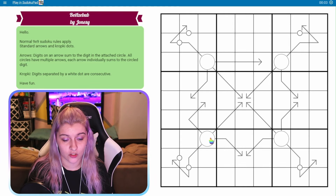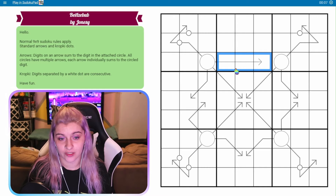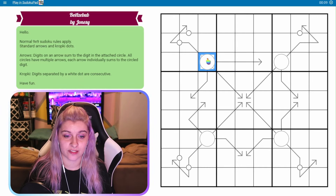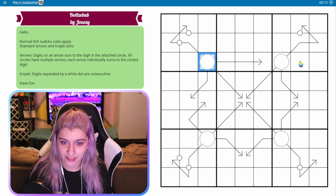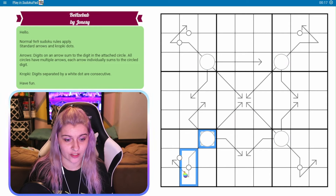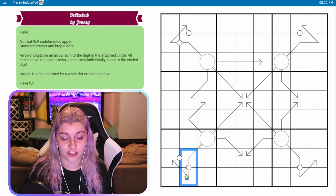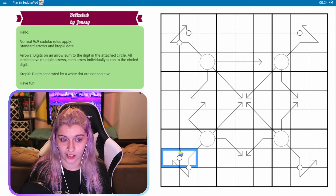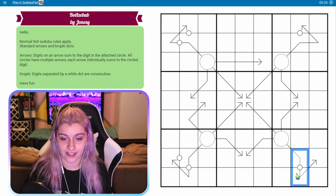I didn't go over these. So arrows: whatever digit is in this circle, these three digits will sum to this, these two digits will sum to this, these two digits will sum to this, and these three digits will sum to this. Same thing with each of these. We have multiple arrows coming off of each of these circles, which is neat. And the white CropKey: so these two digits are consecutive, these two are consecutive, these two are consecutive, et cetera.